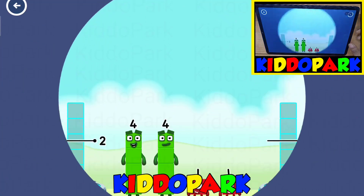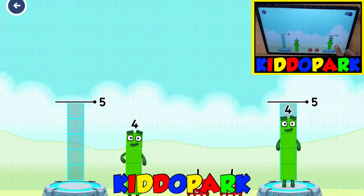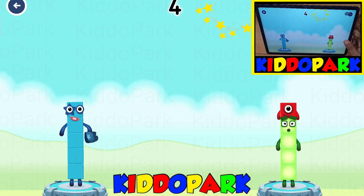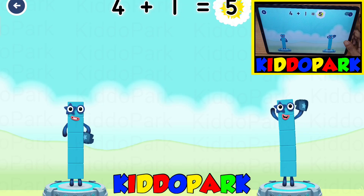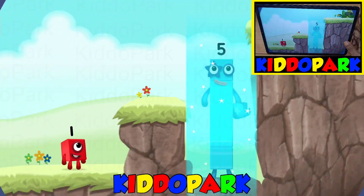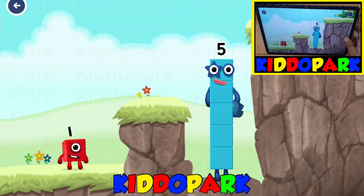Share the number blocks evenly to make two groups of five. Four. One. Four. One. You got it! Four plus one equals five. Four plus one equals five. Five equals five. Yes, you got it!